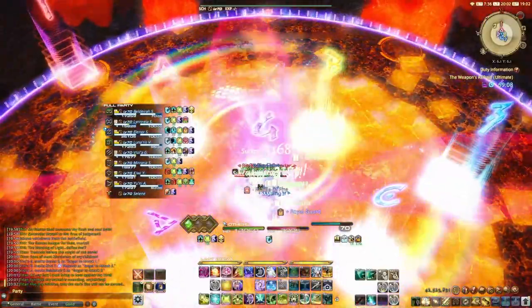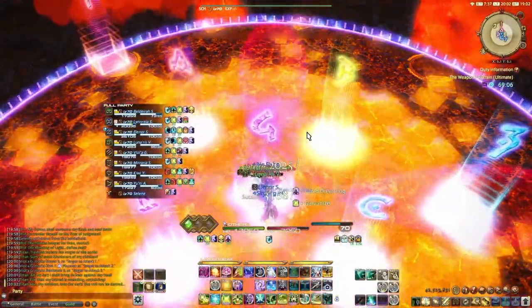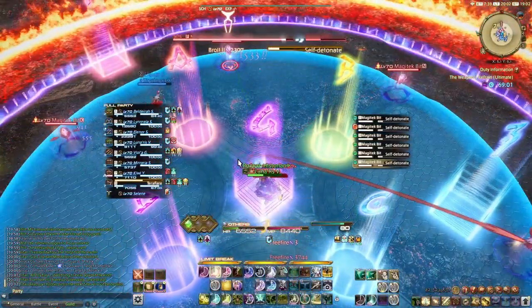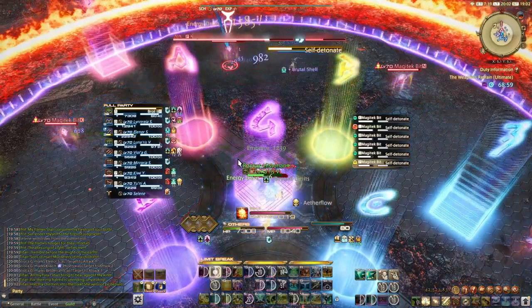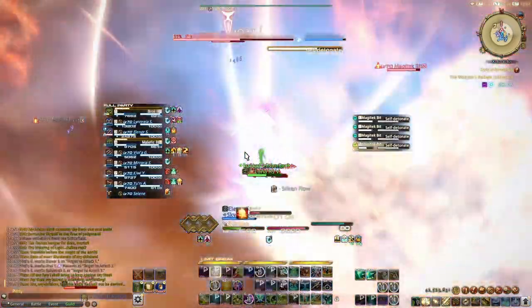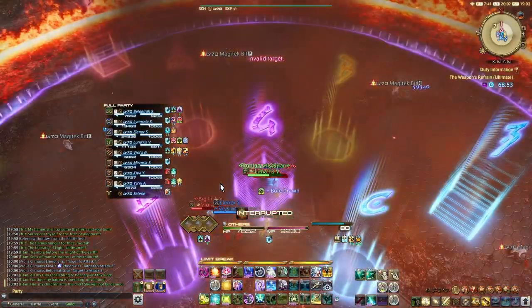Going into Beyond the Limits, you want to apply a Succor to the entire group just before the Magitech bits hit. I have seen people die to this, so it's better to apply it for safety. You also want to spend any remaining Aetherflow here, and refresh it so you have a fresh set of three going into Ultima.